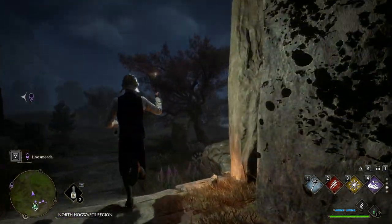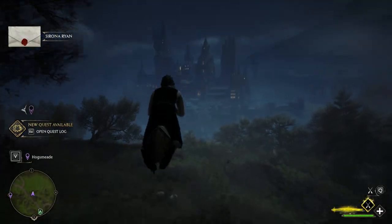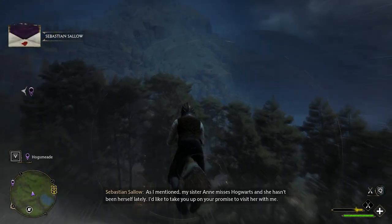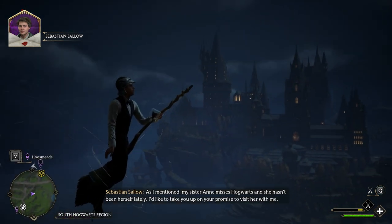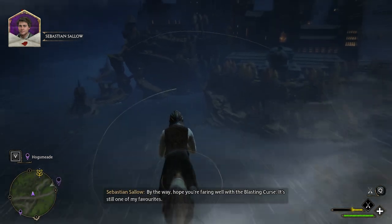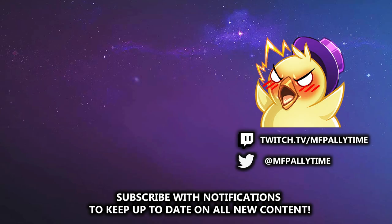The Helm of Ertgott — why is that so hard to say? Well, that's going to do it for today's episode, everybody — I sincerely hope you enjoyed it. Michael Danger Magus will be back very soon with the continuation of his legacy. I wonder if you might stop by the Three Broomsticks when you can — I would like your help with something. Maybe that's where we shall go next. My sister Anne misses Hogwarts and she hasn't been herself lately — I'd like to take you up on your promise to visit her with me. I'm heading to Feldcroft soon. I'm on the way right now, Sebastian.